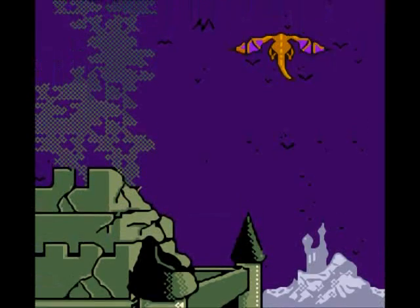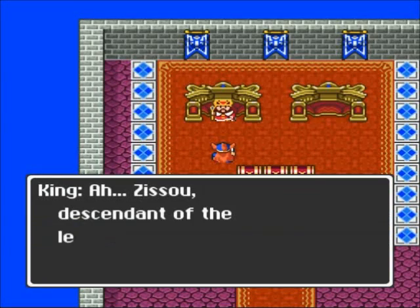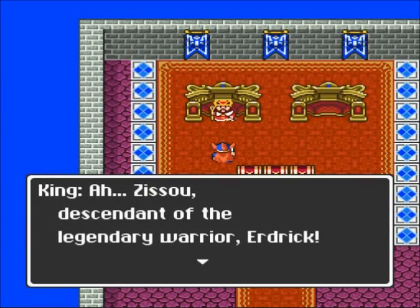They're going to take the princess, and they're flying off. This kind of adds a little bit of story to the game. So we are Zissou, the descendant of the legendary hero.